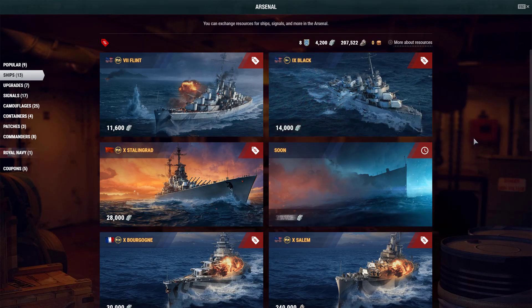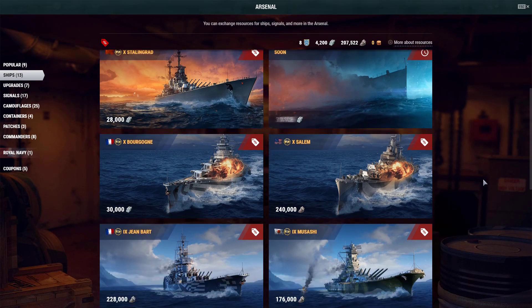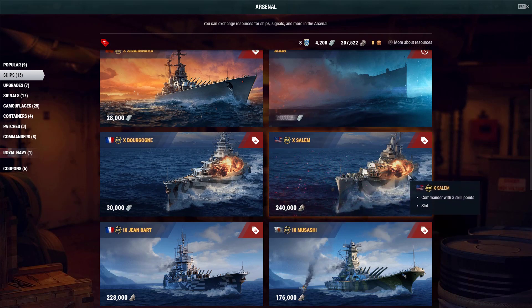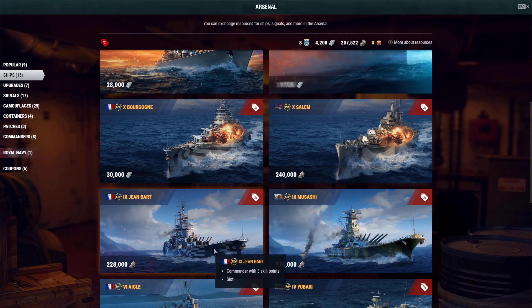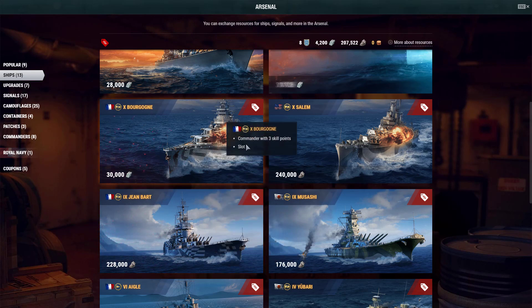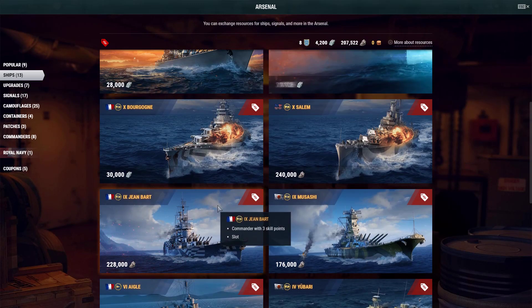Same things with Flint, Atlanta, and all those premiums. The Salem in my honest opinion will be by far the best ship if you want to be safe in 0.8.0 when the CV rework is done. The worst thing you can do is purchase the Musashi. Jean Bart is an epic good AA monster, however you still need to be close to a US cruiser to be on the safe side. Some British cruisers are also good, but remember they don't have AA Defense.